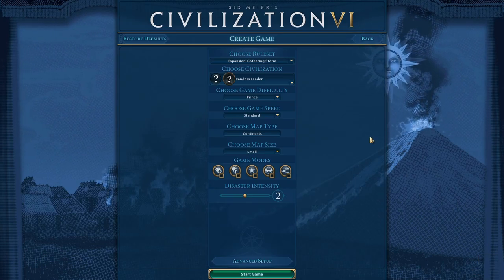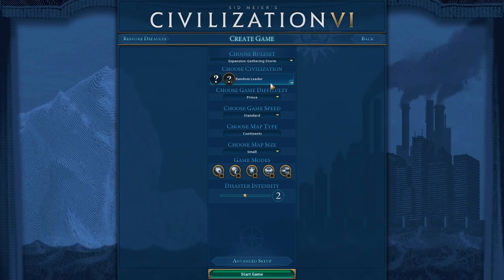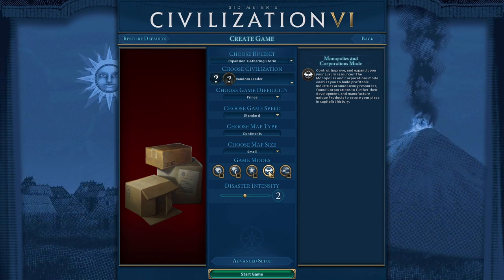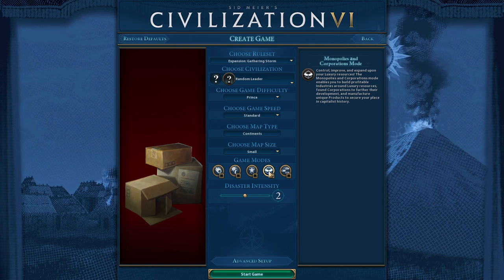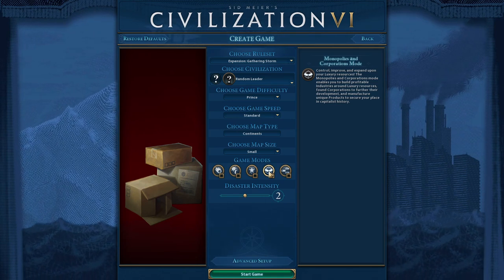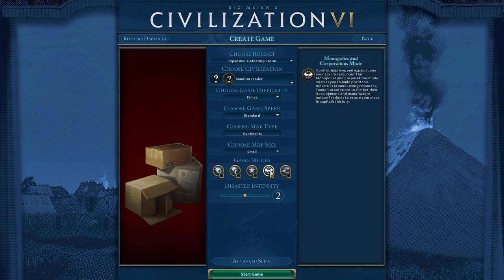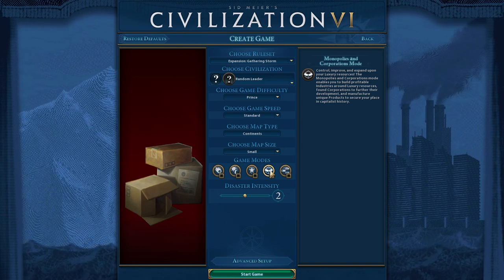We've got a lot of crazy good stuff in this new pack. First, there are two new leaders, including a civilization. We also have a new game mode: Monopolies and Corporations. For those who were huge fans of Civ 4, the idea that corporations are coming back should really excite you. I loved corporations in Civ 4 — they were a lot of fun. The concept is back, though it works completely differently. It's going to be about claiming multiple copies of luxury resources and building up a monopoly. Monopolies and corporations happen later in the game, so we won't see them in early gameplay, but I'm super excited. I think they add a really interesting extra layer of strategy.